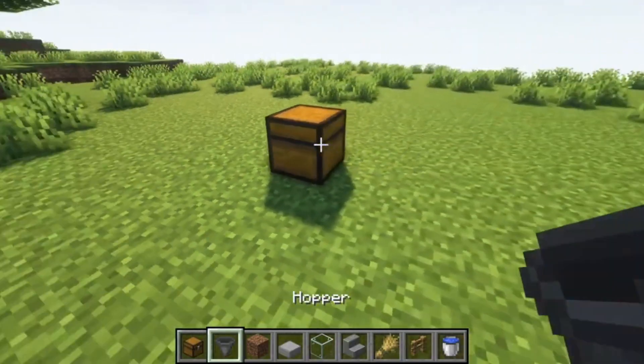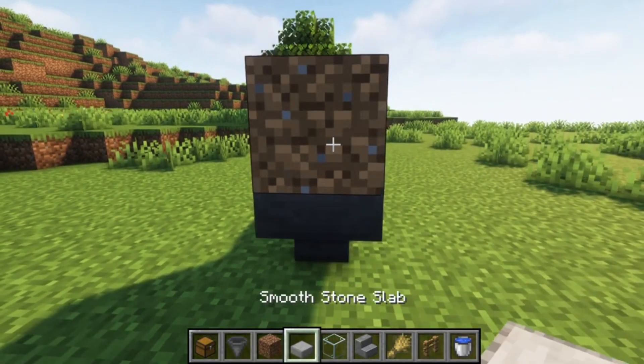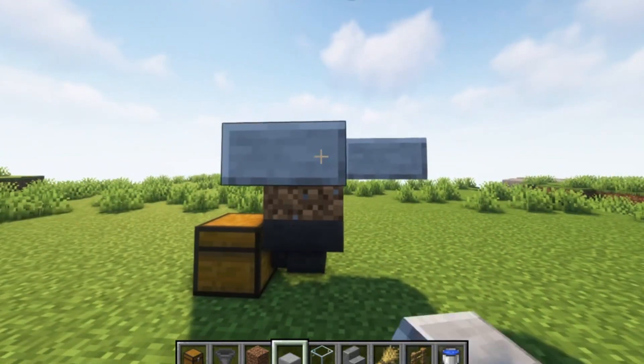Start by placing a chest and connecting a hopper to it. Above the hopper, place a temporary block, surround it with slabs, and place a glass block in front.